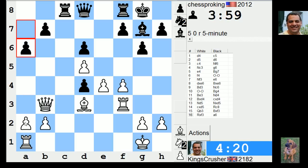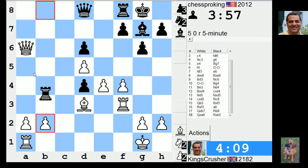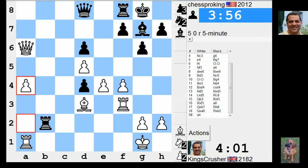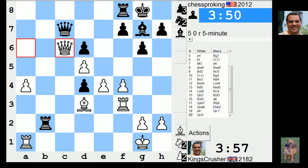He's offering b7. I could take it and take on a6 — might be worth doing and get a passed a-pawn. You might get a bit of play but it's a passed a-pawn. Let's start pushing the a-pawn. There's Qh4 coming up. Might have given him a bit too much counterplay though.